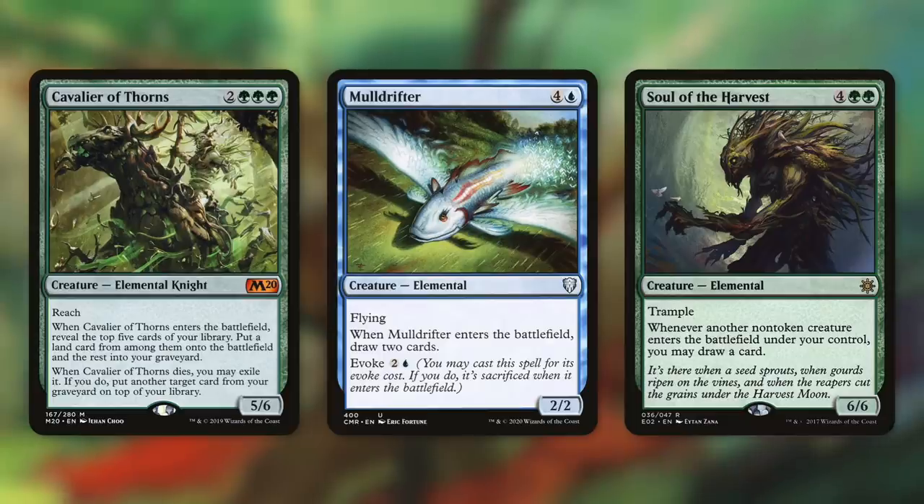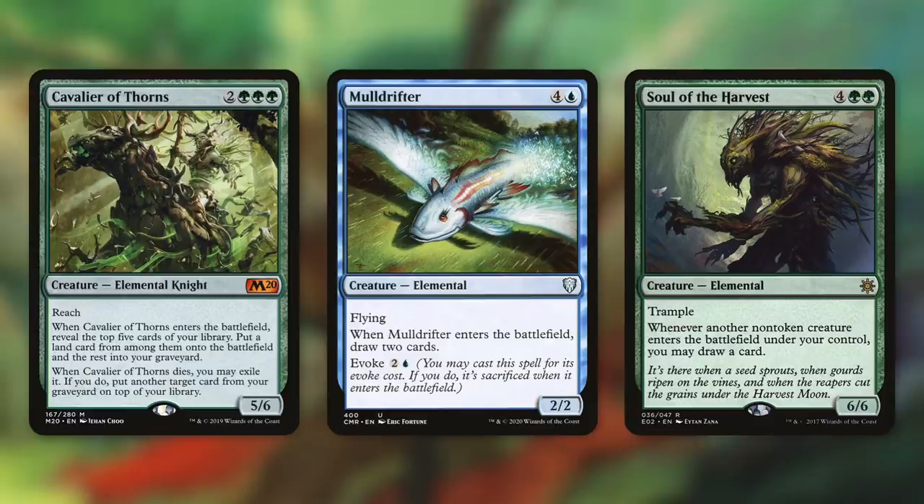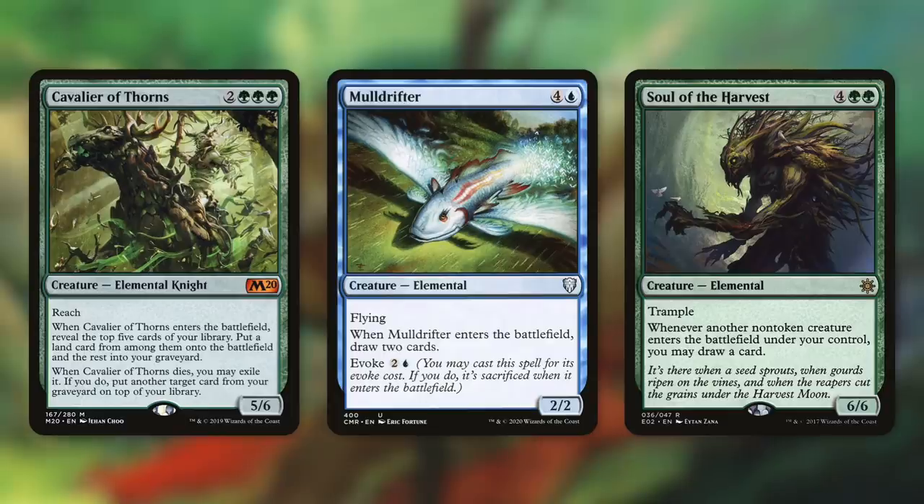Next up, there's Mulldrifter, which is a 2/2 with flying. When it enters the battlefield, we draw two cards, and it has Evoke for two and a blue. So we can Evoke it, draw some cards, get it into our graveyard, get it back with our commander, draw some more cards — and you see where this is going. And speaking of drawing cards, there's Soul of the Harvest, which says whenever another non-token creature enters the battlefield under your control, you may draw a card. Much like Risen Reef, this can provide an absurd amount of card advantage throughout the game.